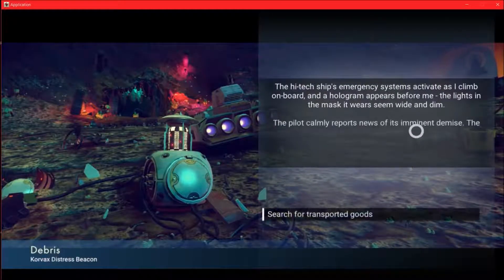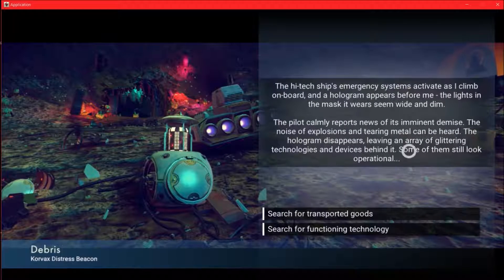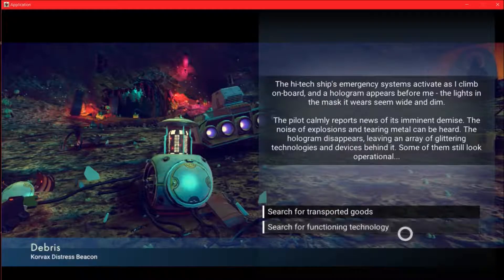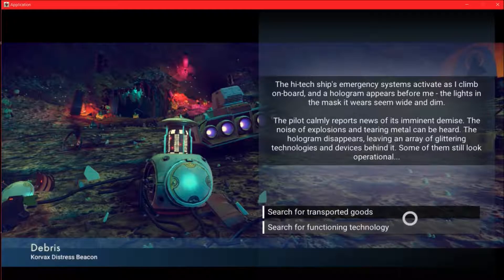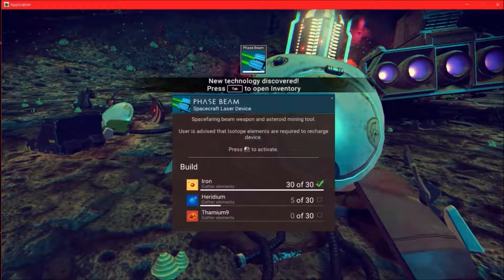The high-tech ship's emergency systems activate as I climb on board and a hologram appears before me. The lights in the mask it wears seem wide and dim. The pilot calmly reports news of his imminent demise. The noise of explosions and tearing metal can be heard. The hologram disappears, leaving an array of glittering technologies and devices behind it. Some of them still look operational. I searched for transported goods — the cargo hold contains advanced technology. I can scan a blueprint and can now construct some of it myself. So it gave me technology anyway.